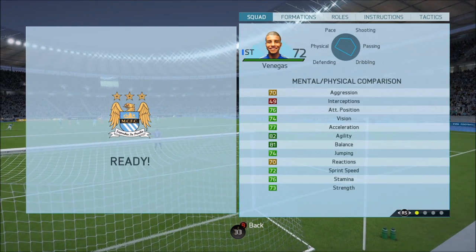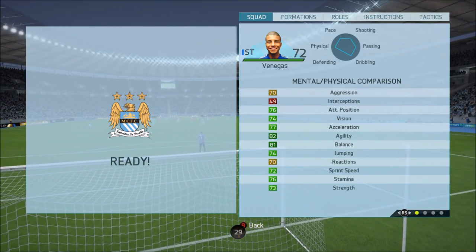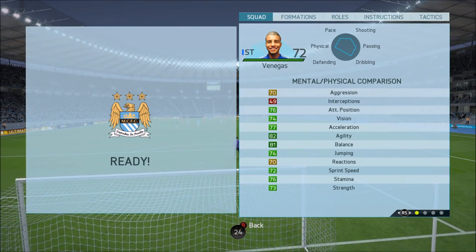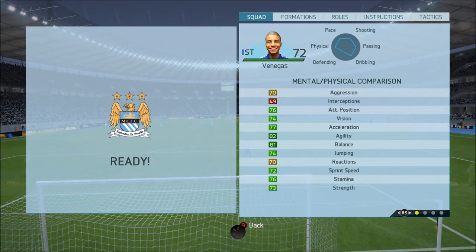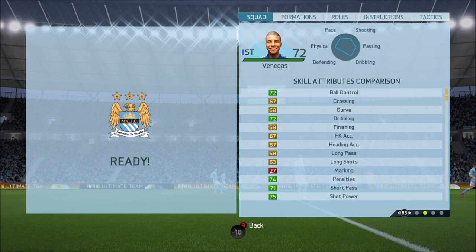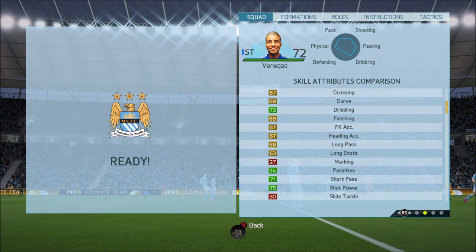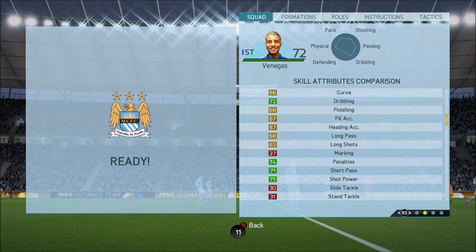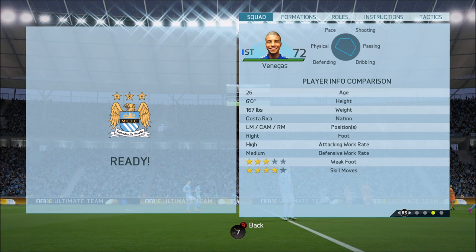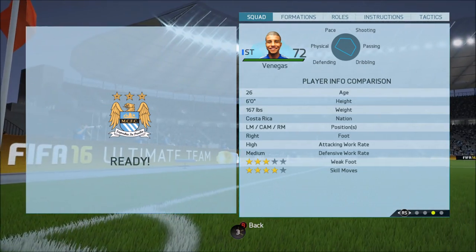Looking at his in-game stats, they're not team of the season level but they are very well rounded. 82 agility, 81 balance is very nice, much higher acceleration than sprint speed, decent strength, even quite high aggression — no real complaints there. The finishing is only 68, which is a bit disappointing, but shot power is 75. Good short passing, and he starts off as a winger so you can understand why those passing stats are actually not too bad.